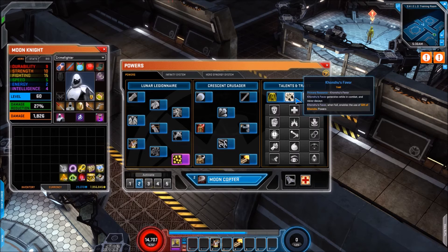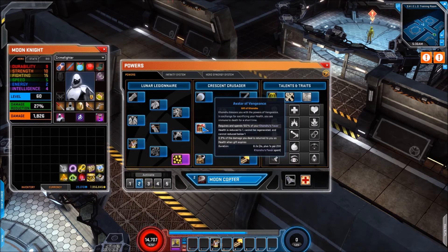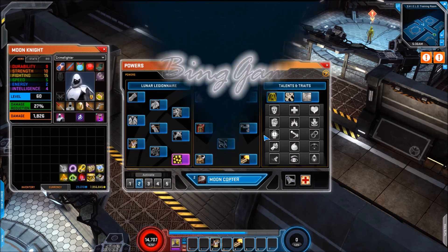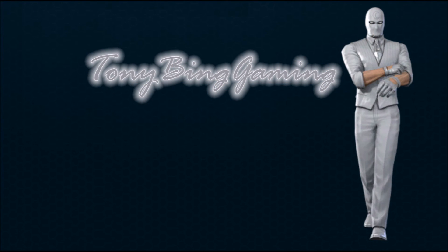I'm not sure if I covered this at the start, but Moon Knight no longer has spirit as a resource, which is great because he was very spirit hungry — it's now Khonshu's Favour, and the more you attack the more you build it, which lets you fire off those two big skills. After this rework he's definitely interesting — no more spirit problems, a bit more mobility. I'll definitely check him out. I hope you enjoyed this video and I'll see you all again.